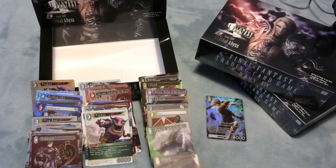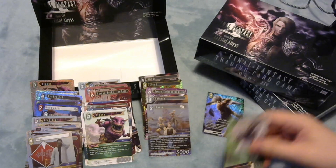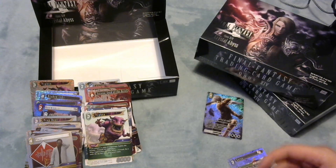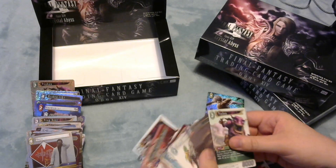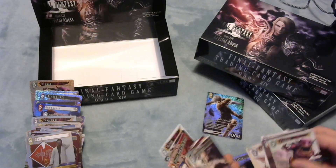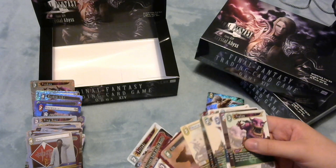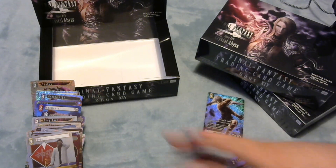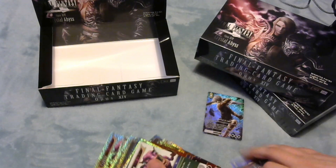Why is Hojo in the legend pile? That's freaking me out. One, two, three, four, five, six, seven, eight - did I put a legend in a non-legend pile? I'll figure it out later. Shiva - there we go. We've got Shiva. Let's get cracking with the unpacking. Two boxes left and I'm going to save myself a little bit of time - I'm just going to take the cellophane off both boxes now.